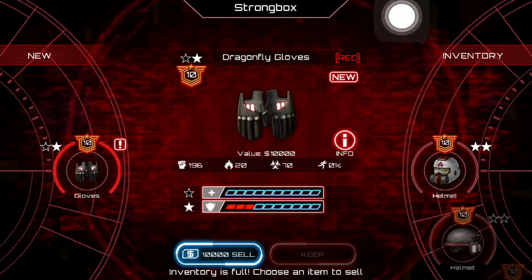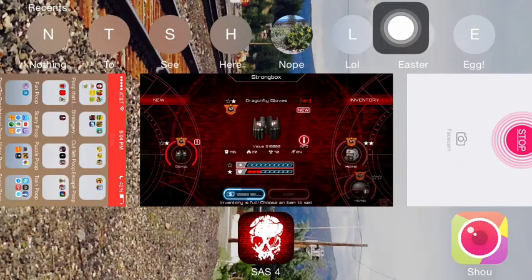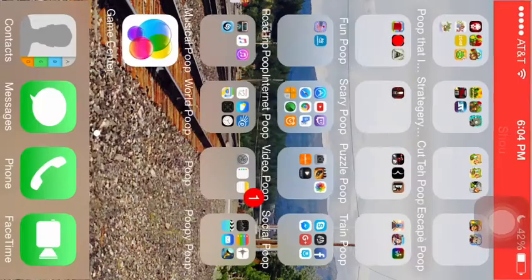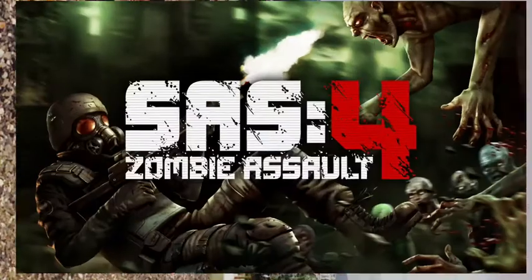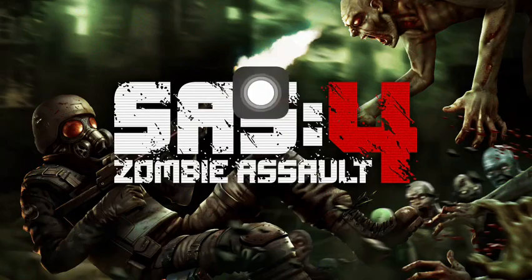Well, before you keep or sell or whatever your item, go into Multitasking, Force Quit the App, go back into Sass4, and while I'm waiting I'll just explain what happens.